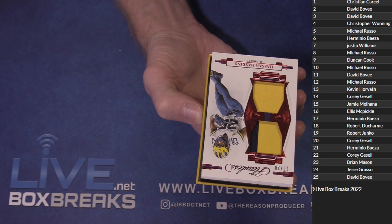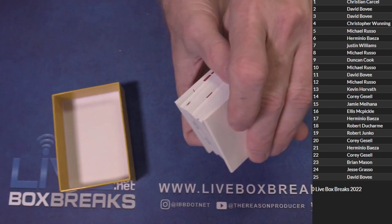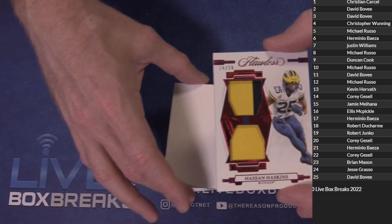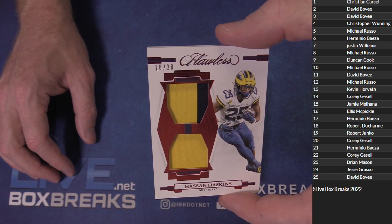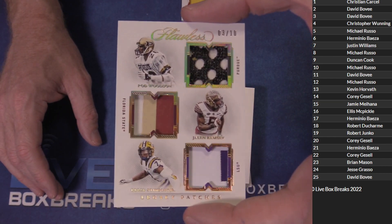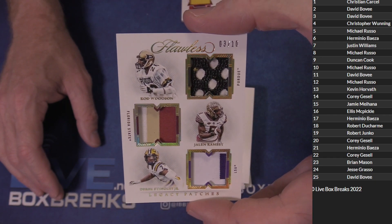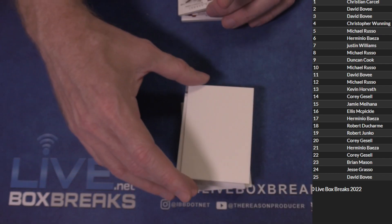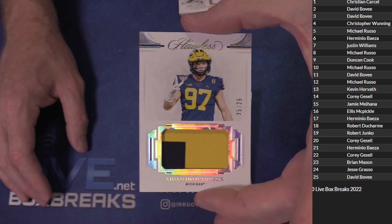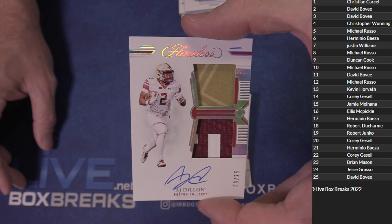Pretty fire checklist this year. First up we got Haskins 18 of 20 for Robert. Whoo, that's triple — Rod Woodson, Stingley, and Ramsey, three defensive studs, three of ten for David. We got an Aiden 25 of 25 for David — nice Aiden patch. A little AJ Dillon six of 25 for Herm.